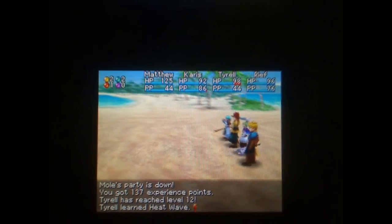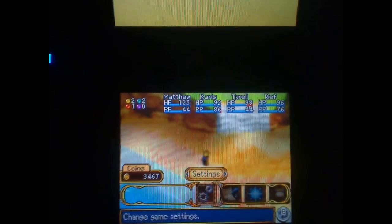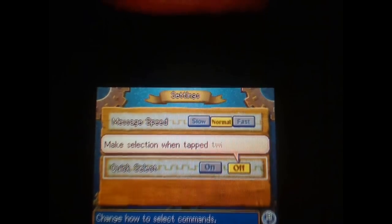I just learned a new move — sweet! You can see there are tons of Djinn I can use. Let's go to the Menu. Under Settings, you can change your battle speed. I have it on a certain setting just for nostalgia purposes.